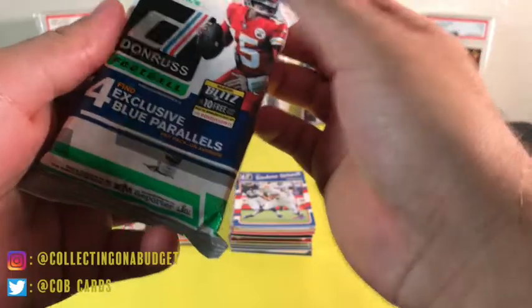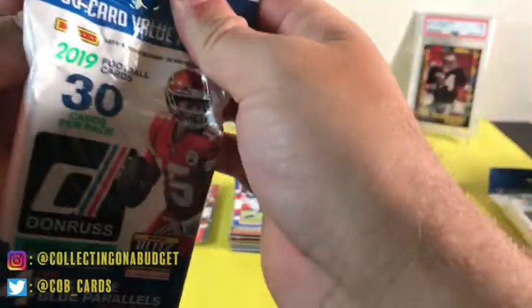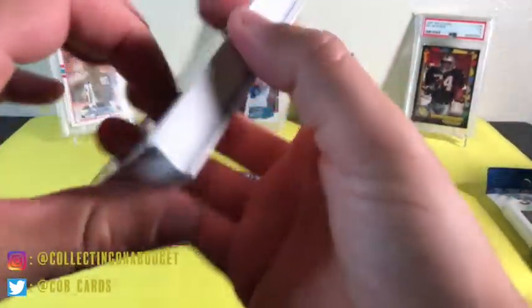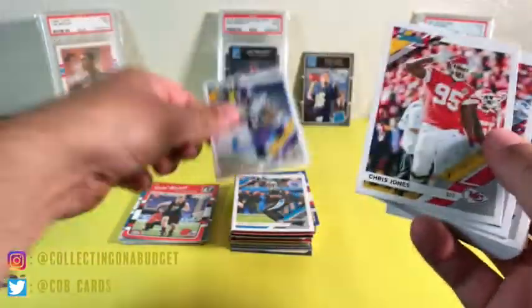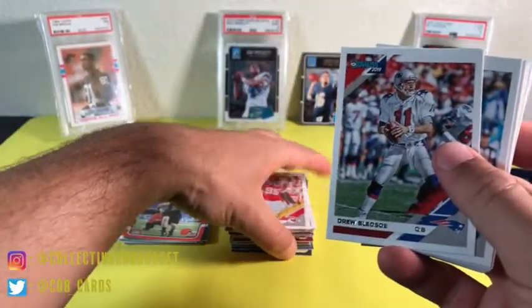The exclusive blue parallels are probably just the press proof type things. I really like this year's Donruss design for football and basketball. Here we go: Cam Newton, Danielle Hunter, Chris Jones — I'm going to end up with a ton of base after this. Drew Bledsoe, Curtis Samuel.